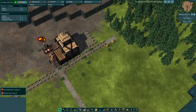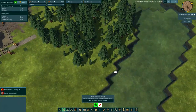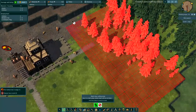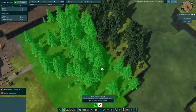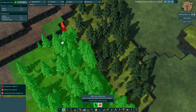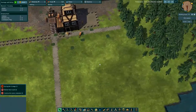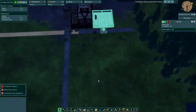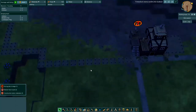Our guys are getting the path done. We need to mark some trees for them to cut down, so we'll mark all this forest over here. Our beavers can start using those trees to build our wood stockpile here. Same thing we did last time, we'll put some housing over here. And we also need to get some farms in the ground.